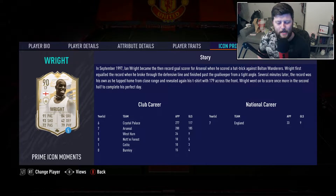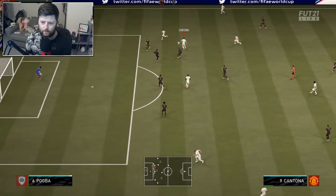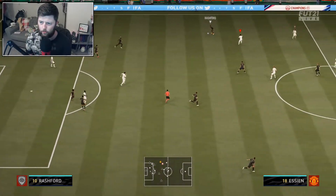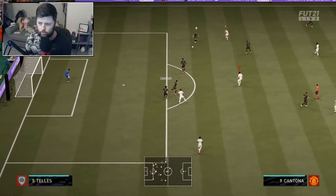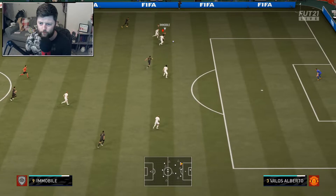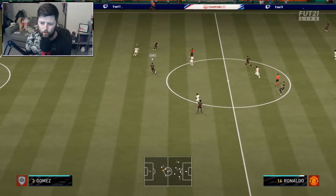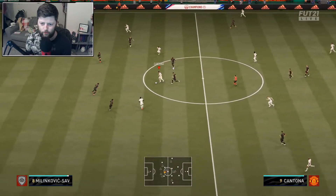No traits unfortunately, which is a shame. He's Crystal Palace and Arsenal as his main teams. Let's get straight into it. Finding Ian Wright on the wing first before he comes inside due to custom tactics. He obviously doesn't have the four-star skills, and this guy's just letting me get through - literally not holding at all. The four-star skills is really jarring me.